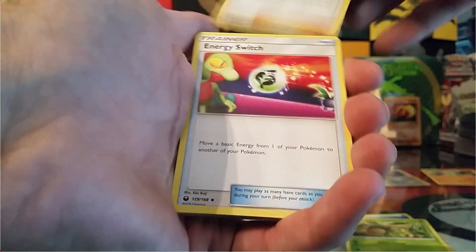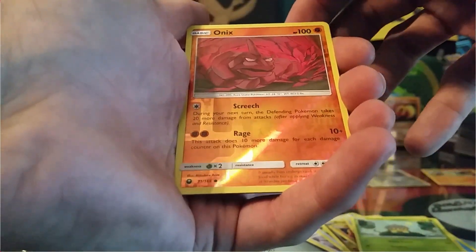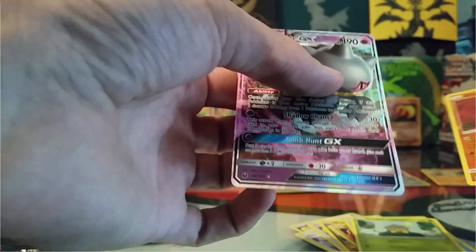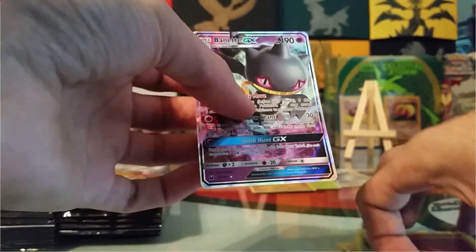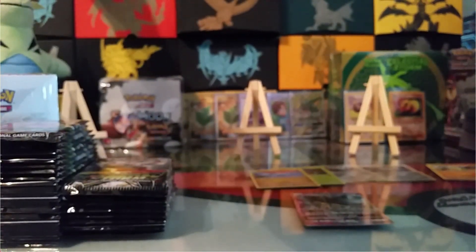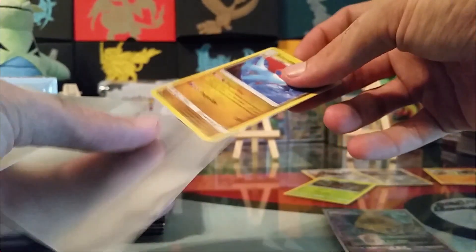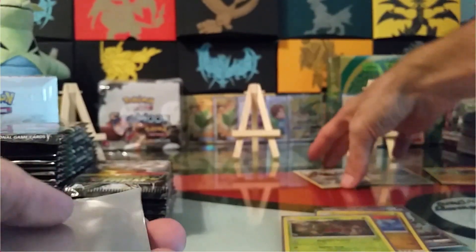Water Energy, Trapinch, Hiker, Energy Switch, Dagon, Ball Toy, Beldum, Lotad, SeaDot, a Reverse Onix, and a Bayonet GX. First GX pull! Let's go ahead and sleeve this guy. That's our first actual hit, Bayonet GX.